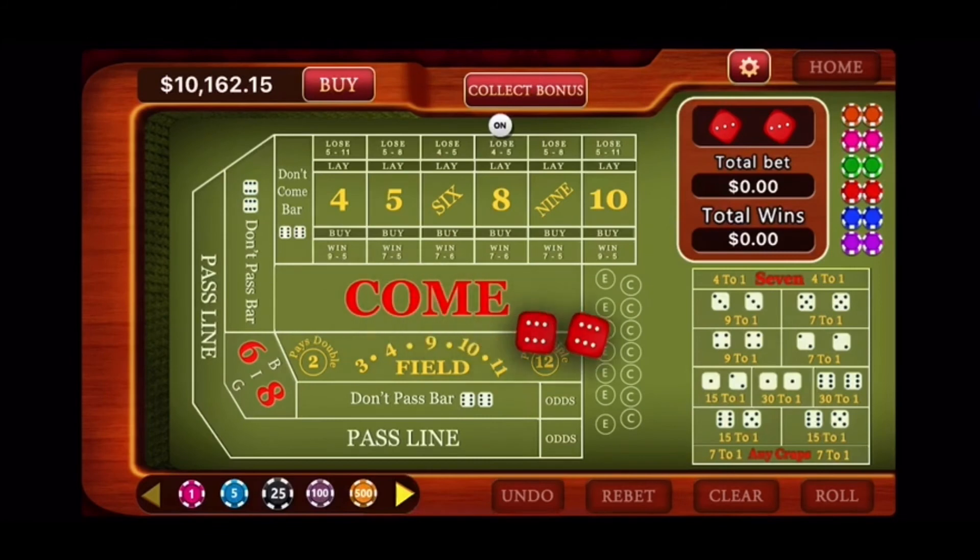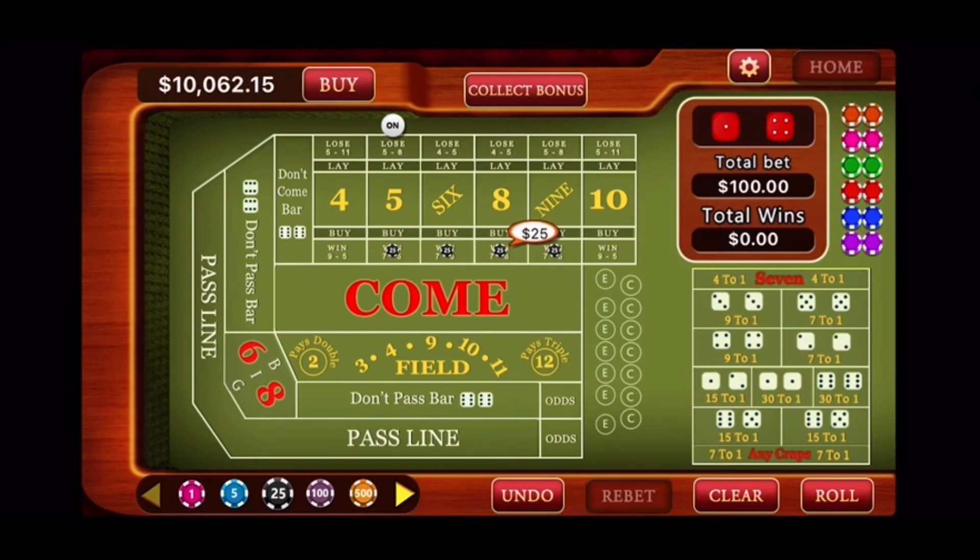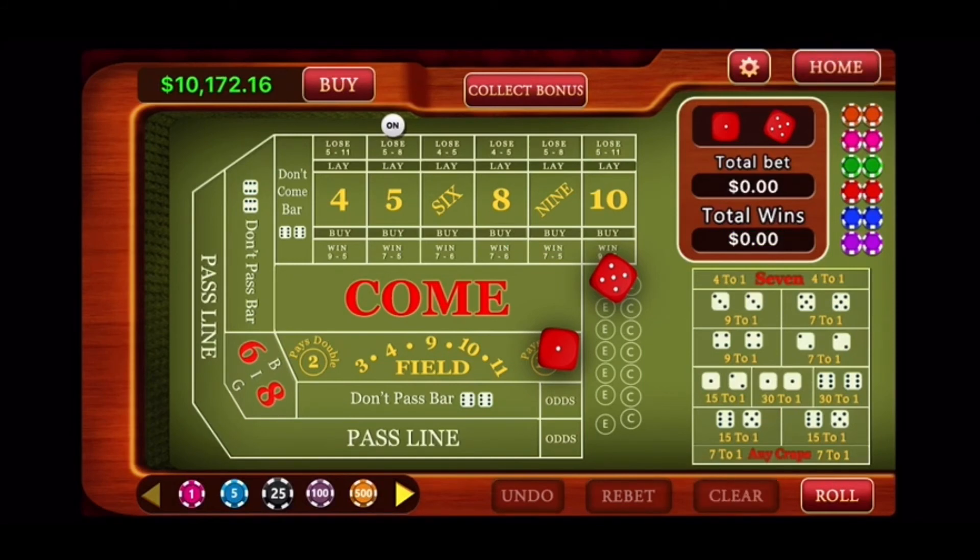We'll do one more round. Shooting for the eight. Seven out — perfect. Let's get our point established. They're coming out. Five. The point is five. Set up our bets: five and nine $25 each, six and eight $30, and $25 on the field. Let's do it. Shooting for the five. Six. Easy six. The roll is six. Let's clear and see where we are. Our new total balance is $10,172. We began with $10,117, so that's $10,172 minus $10,117 — a profit of $55 in three rolls. That's not bad.